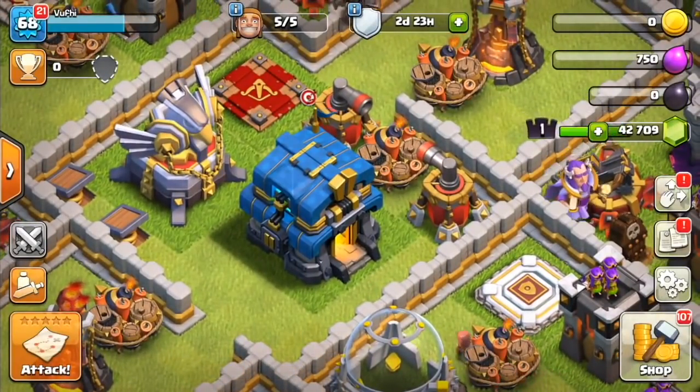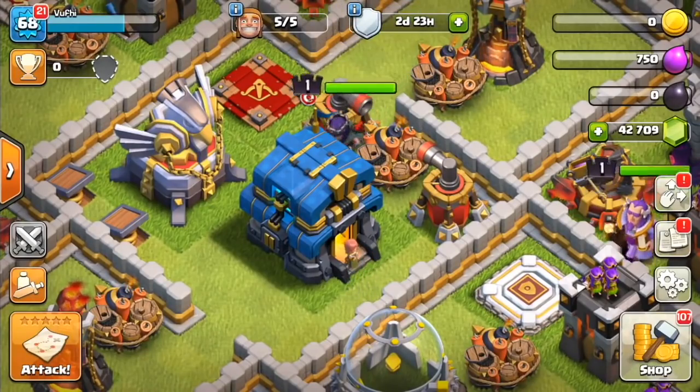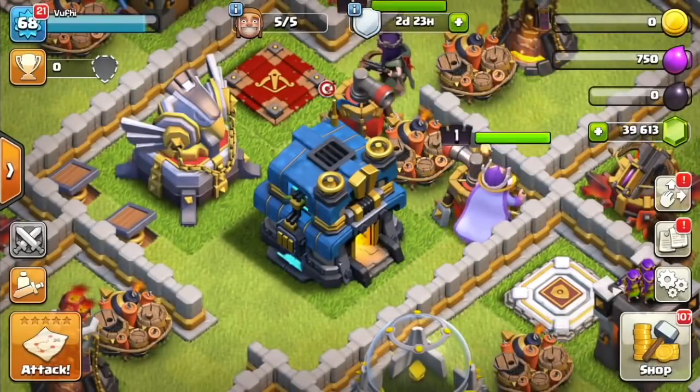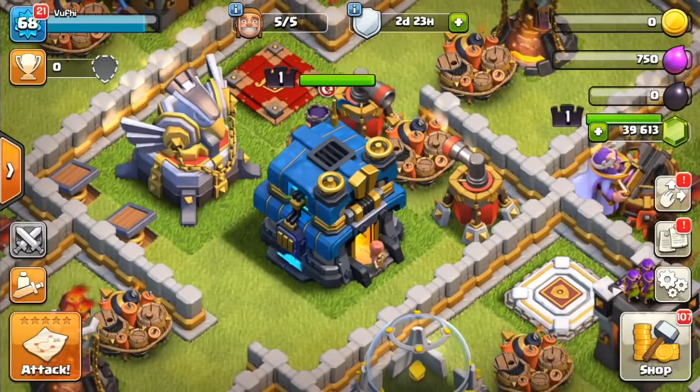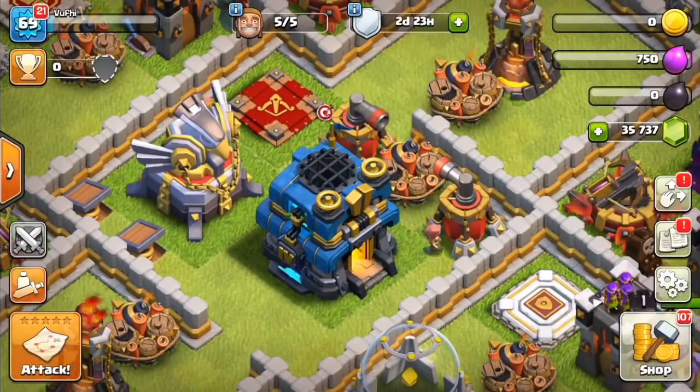Hey guys, so it is official — Town Hall 12 is 100% confirmed and we have already got to see some sneak peeks of what it's going to look like, what it's going to do, and even some hidden clues on what else is coming along with it, such as a new troop, some new level defenses, new level storages and other buildings. Stay tuned for all of that inside of today's video.